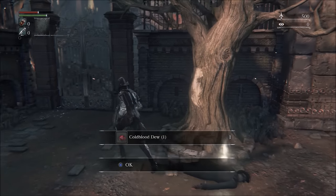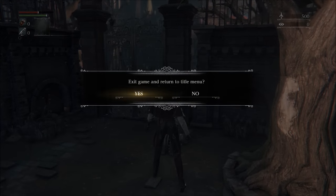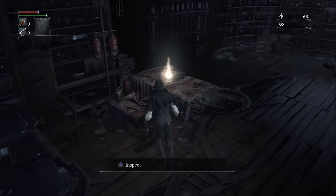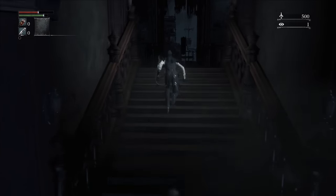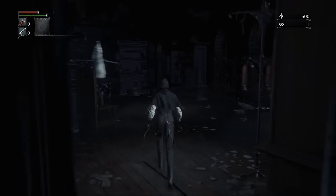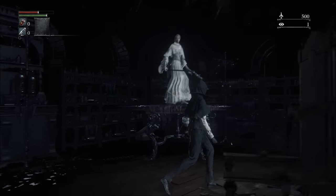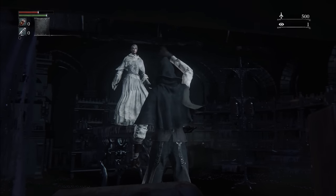Make sure to wave to him, and it may be best to quit out of the game to reset his position so that we can safely open up the gate. So now we have early access to the Forbidden Woods, but since we are here anyway, let's pick up the Cainhurst summons. If you're curious about what the Yosefka impostor is doing at this point in the game, well she is just... standing there. Menacingly.